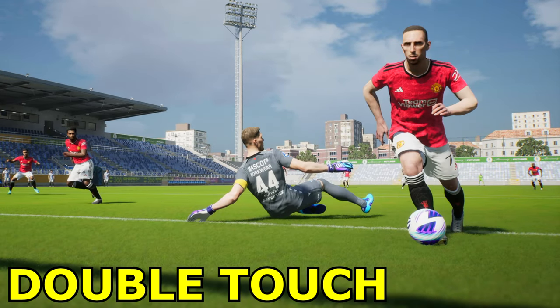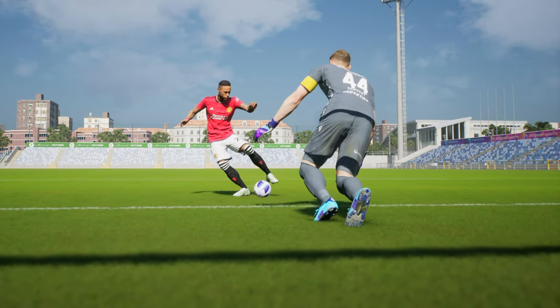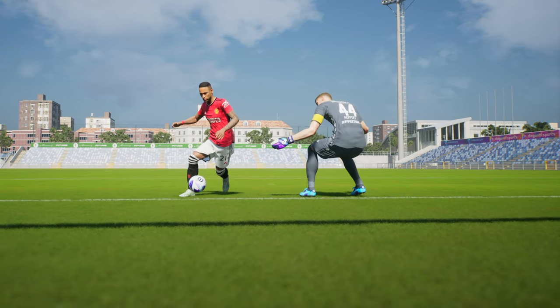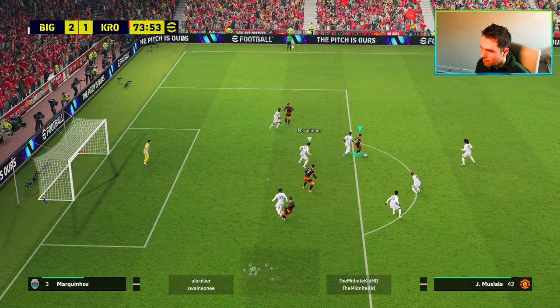If you can master it, you can simply destroy opponents. You've got two variations: the standard double touch, and then the advanced double touch or the ball roll, done by Neymar here. Both inputs are exactly the same and they both work the same — it's basically animation driven.